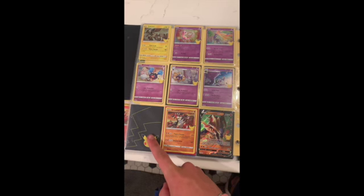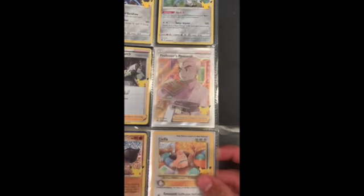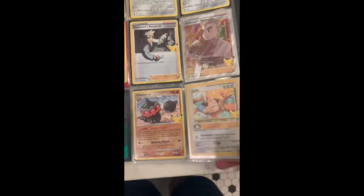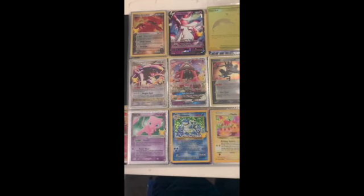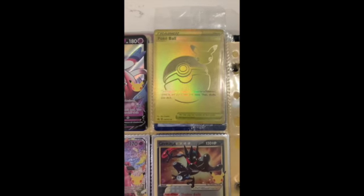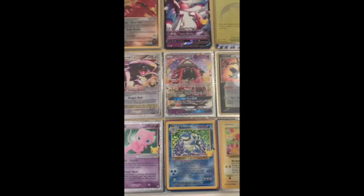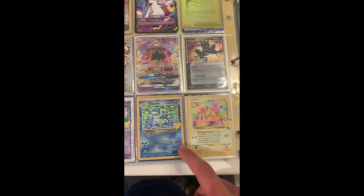This one is the Zacian V, and I'm not sure what this other one is, but we do have the Professor's Research full art card. We're missing Clayton and Cleffa — the vintage-ish 25th anniversary confetti cards. Some of the other good stuff from Celebrations not in the main set: the Groudon, the dark Sylveon promo, the Pokéball promo which I did get — it's really nice and still in the case — and the Green Ninja.